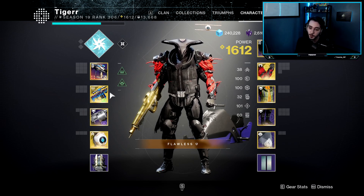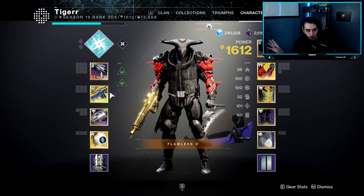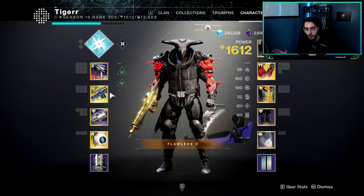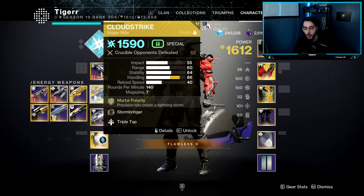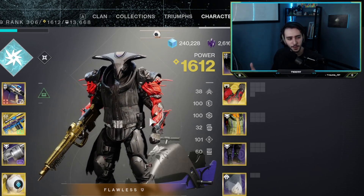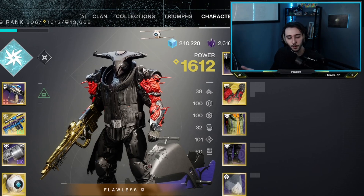So as you can see on screen, this is the build I'm working with. Not something I've done this season — I know all my videos prior have been with Hunter, some variation of Hunter builds. We're going with Titan. The main idea here is, for the most part, you'll see me running Cloudstrike. It's one of the most fun weapons you can use in PvP if you can manage to work it out the right way. But outside of Cloudstrike and some random weapons, that's really all that I'm using. There's nothing too special about this at all. I just thought it'd be fun to try something different and get off Hunter for once.